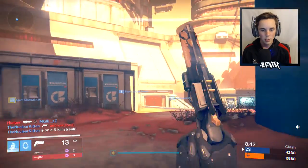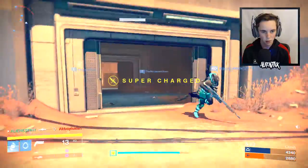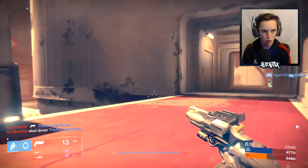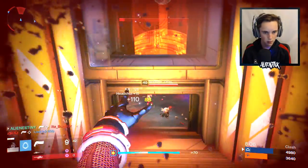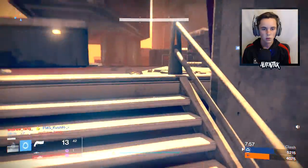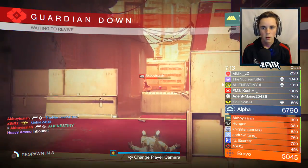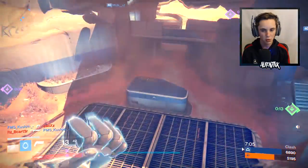I thought we were gonna get two, we only got one. This is honestly not going too good — literally everything that's countering us is like Grasp, Eyes of Tomorrow, Luna. This meta is so trash, man. Honestly, the Hawk Moon is really good, but in this meta it gets outshined by a lot of things. Palindrome in Crucible — it's overrun by legendaries. Exotics are useless. I think the best exotic is probably Last Word, and still it's not even that good.